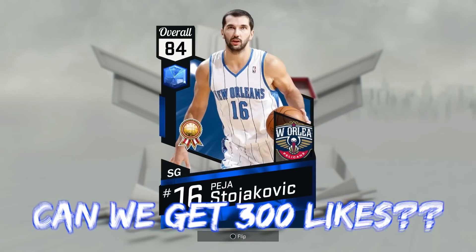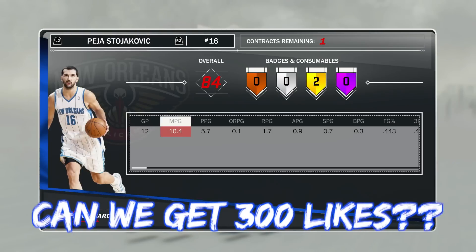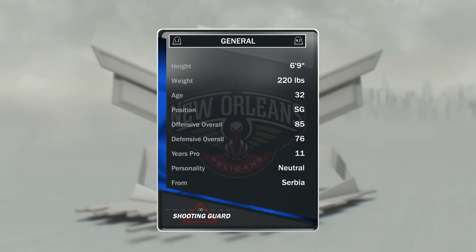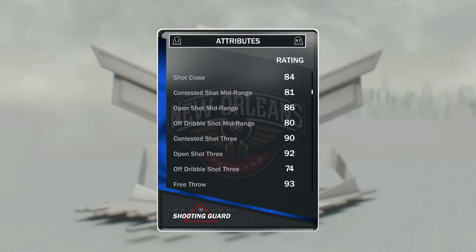At the 2 we have got Sapphire Peja Stojakovic, the 6'9 shooting guard, who's averaging 5.7 points per game for me. He has 2 gold badges, which is very good for a Sapphire, and he does have an open shot 3 of 92.